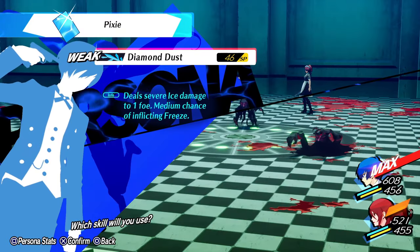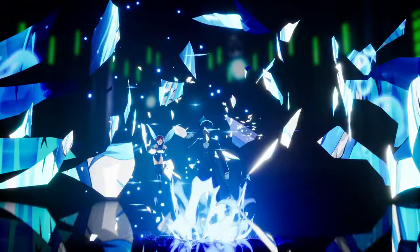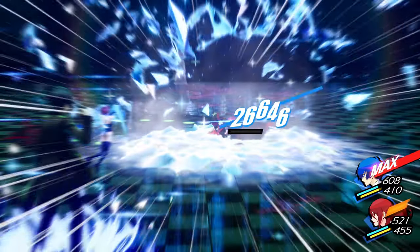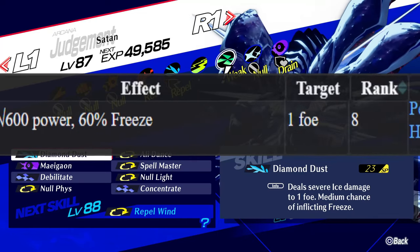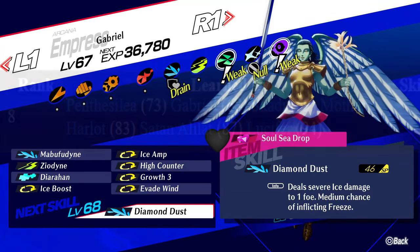Thus, the first skill we want to pass down would definitely be Diamond Dust. And that's actually it for inheriting skills — the rest of the skills can be obtained via skill cards. Looking up the skill list for Diamond Dust, we learned that it can be obtained from multiple Personas, with the earliest being Gabriel at level 68.